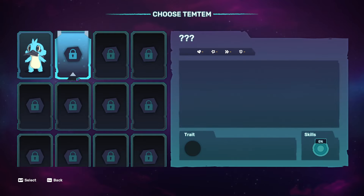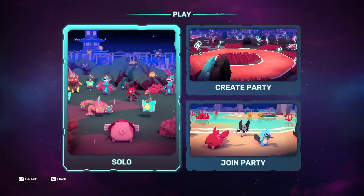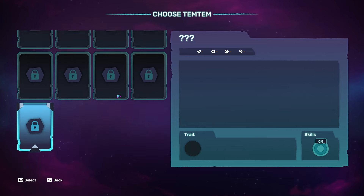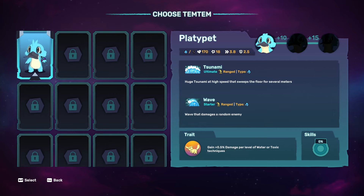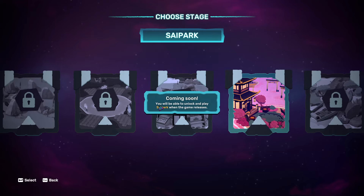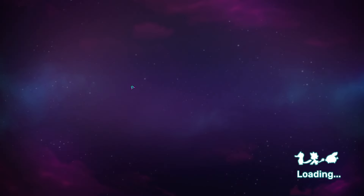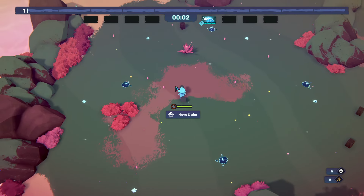Let's find out - there is team play, join party options. We play and choose our Temtem - we're going with the little Platypet. He has some abilities, traits, and damage. Let's go in blind. These stages - no waves, 50 minutes. So maybe I'm not wrong about it being a survivor game. I have to say the art is amazing.